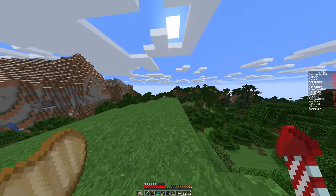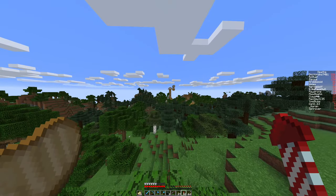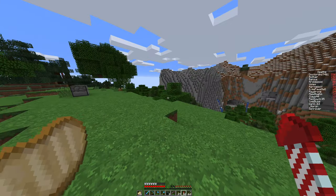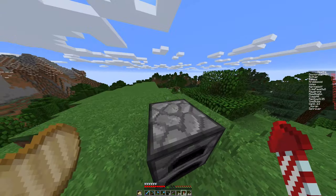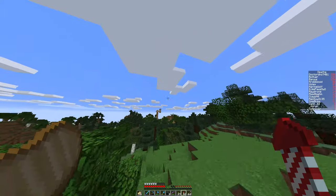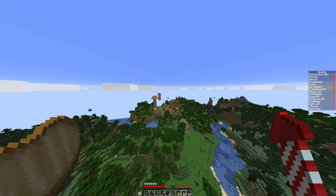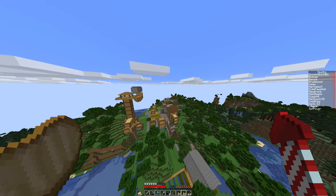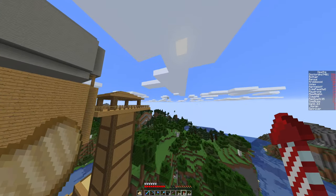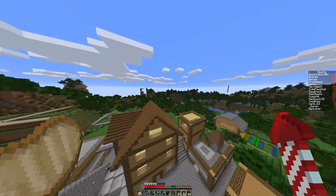So when you first join the server, you will arrive over here right at spawn. As you can see, it's very dead - there's nothing much here. That's probably because we decided right at the start to set up home at an island we call Community Island, which is about 5,000 blocks away. What we do have here is a recreation of a server I used to be a part of, which had a very distinct build style of just stone bricks and oak.